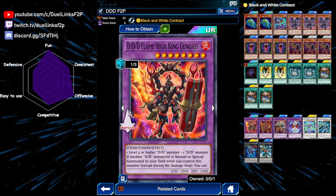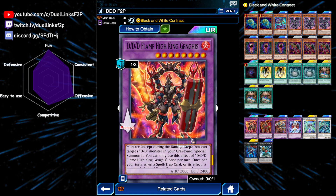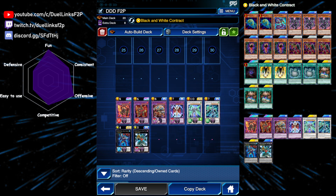For the extra deck fusions, we're playing one Flame High King Genghis. This card can once per turn negate a spell trap activation during your turn, and also if another DD monster is normal or special summoned, you could special summon one DD monster in your graveyard. This is perfect for extension and also protects your stuff from your opponent's backrow when you're making your plays.